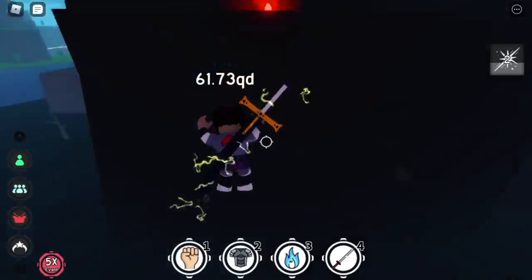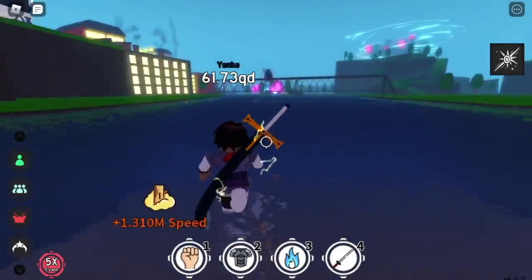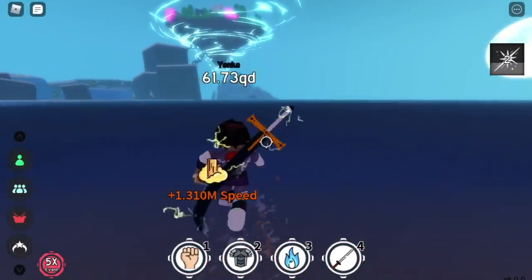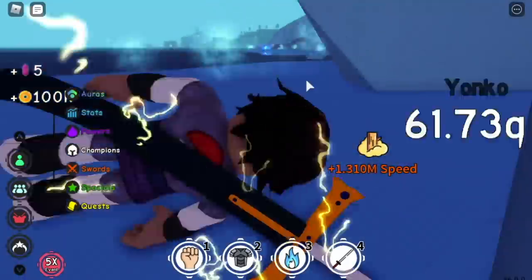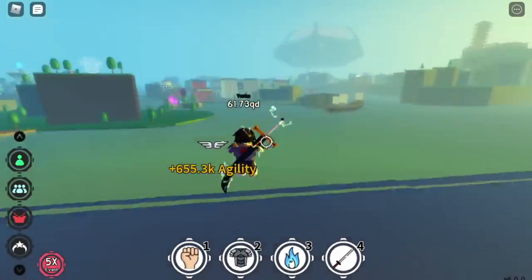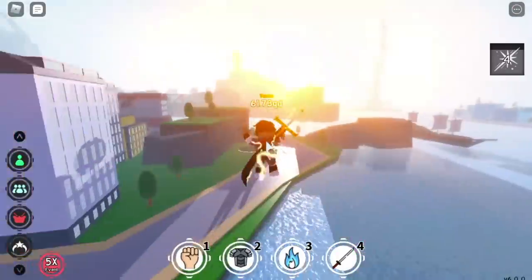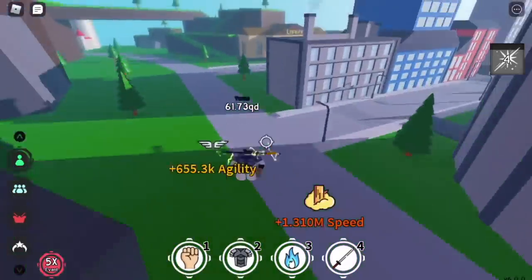The video speed is two times. There you go — the first egg is the Fire Egg. I will be fast-forwarding when we're about to change dimensions through the portals. Done with the first egg. Next stop: the Ice Egg. We'll get all the eggs on Dimension 1 first, then Dimensions 2, 3, 4, and 5. We already have two eggs. I don't want the video to reach 20 minutes — nothing is skipped, just fast-forwarded.